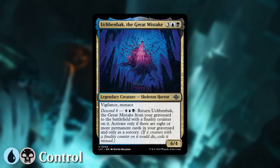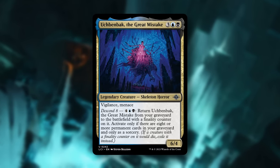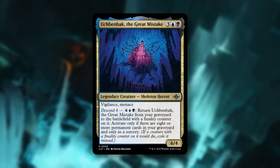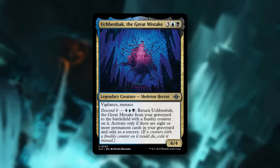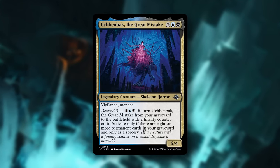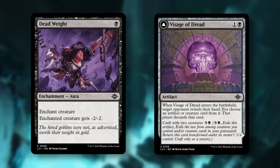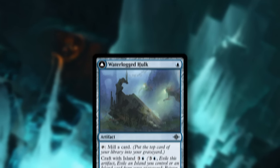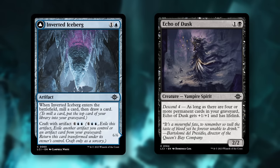Next is Blue-Black Descend Control, with Ukbenbak as its signpost uncommon. It's 3 Blue-Black for a 6/4 with Vigilance and Menace. Then if we have Descend 8, we can pay 4 Blue-Black to return it from our graveyard to the battlefield with a Finality Counter on it — if a creature with a Finality Counter on it would die, exile it instead. Slow down the game with cheap removal like Dead Weight and disruption like Visage of Dread, then fill your graveyard with Waterlogged Hulk and other self-mill. Then take over the late game with powerful craft artifacts like Inverted Iceberg and other Descend payoffs.